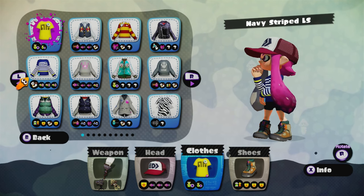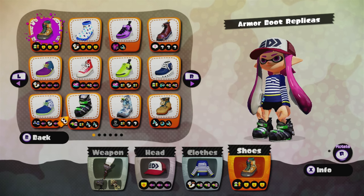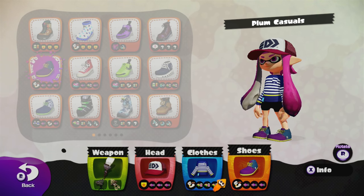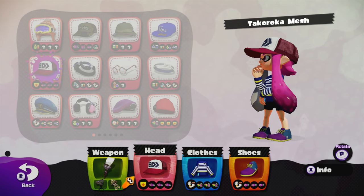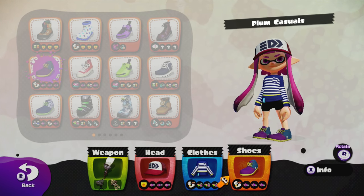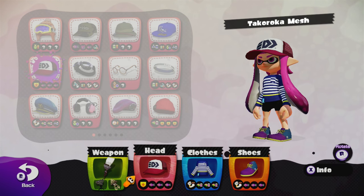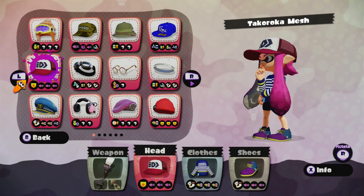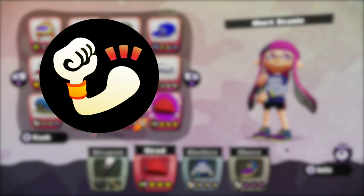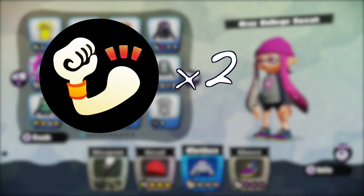If you've decided to use the Octobrush, you're going to need to make sure you have the right gear and abilities. There are a few abilities that I think are essential, and a few others that differ depending on your playstyle. I'll go through the things I've found personally useful, but use whatever gear benefits you most. By far, the best ability to have for an Octobrush is damage up. I recommend having at least two main damage up abilities or six sub damage up abilities.